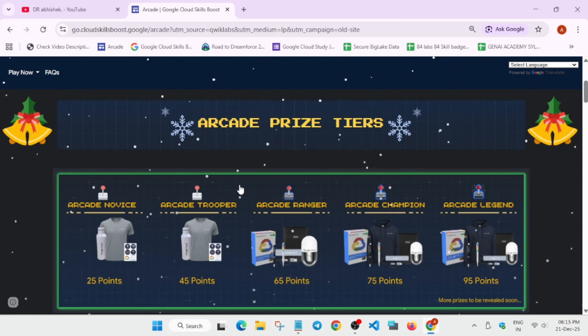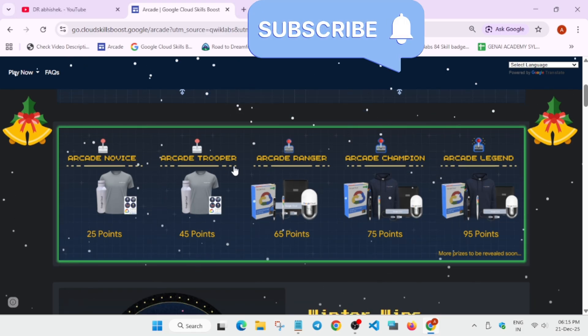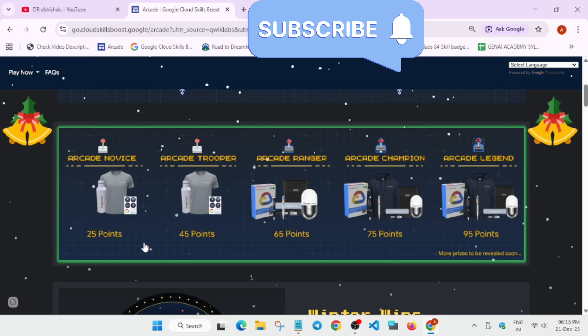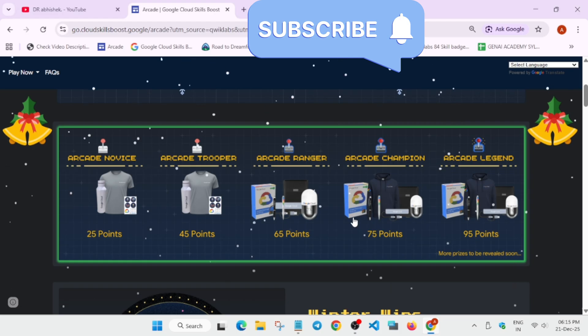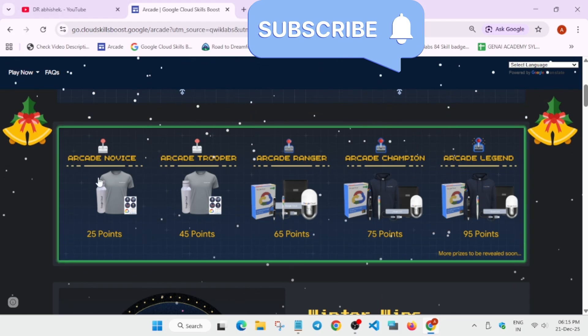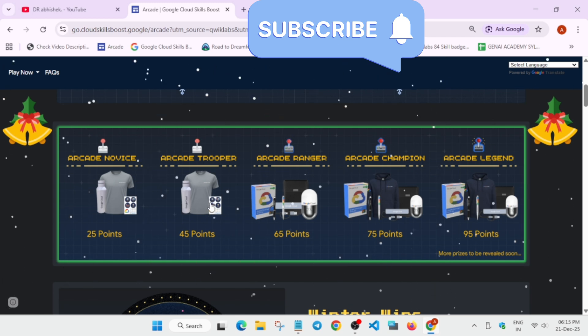Currently there is no swag reveal for the trooper tier. Whatever swags you are seeing listed is in the novice tier only, not on the trooper tier. They have not revealed the trooper tier yet, so you need to wait. You can clearly see both the swags appear the same because the trooper tier swags have not been released yet.